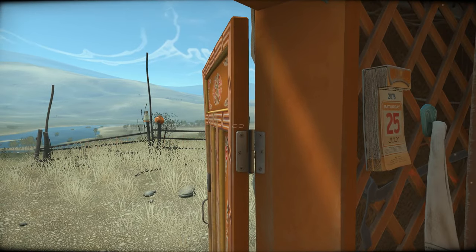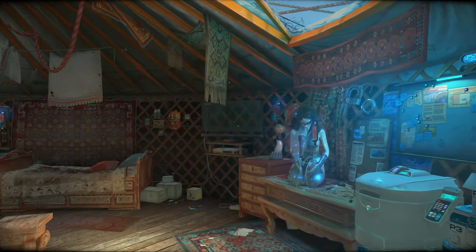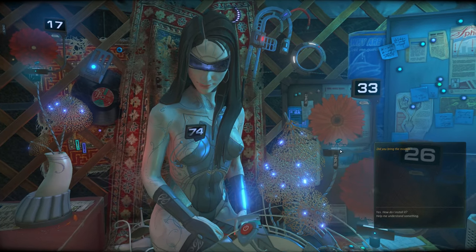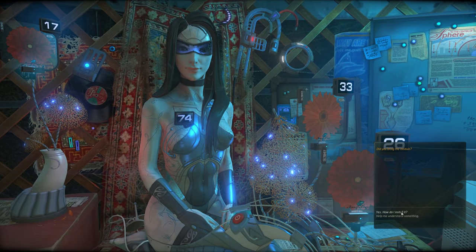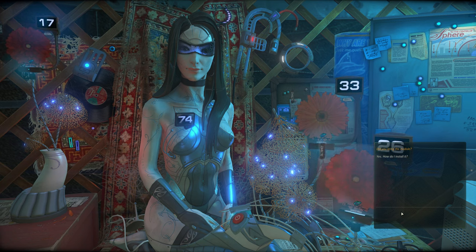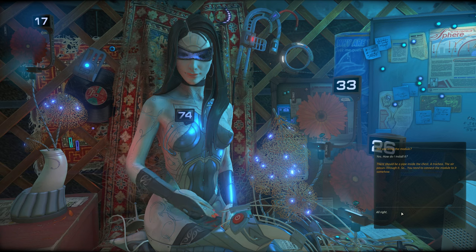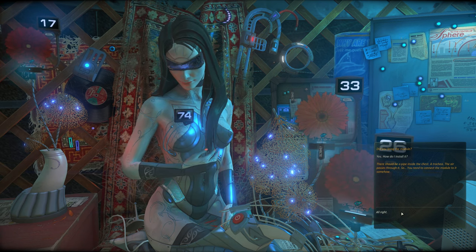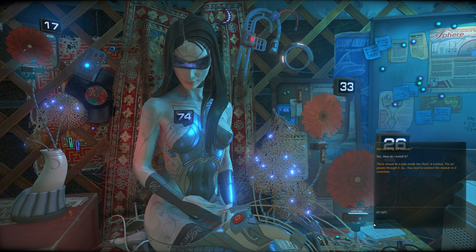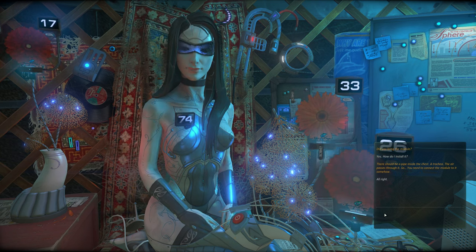Hello, Ida — I got a breathing module for you. Did you bring the module? Yes. How do I install it? There should be a pipe inside the chest. The air passes through it, so you need to connect the module to it somehow.